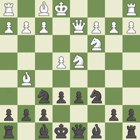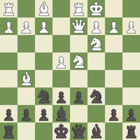Qd2 supports the bishop on g5 and prepares to castle queenside. Be7 develops the bishop, unpins the knight on f6, and prepares castling. Queenside castling gets the king out of the center, activates the rook, and seeks to start an attack on the kingside.